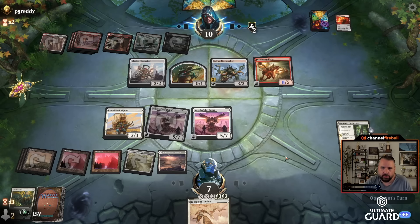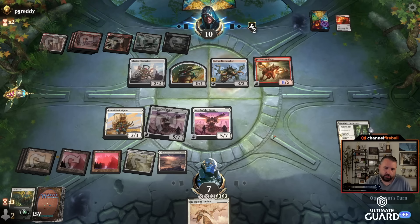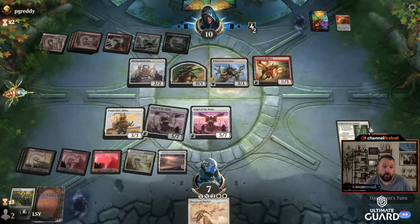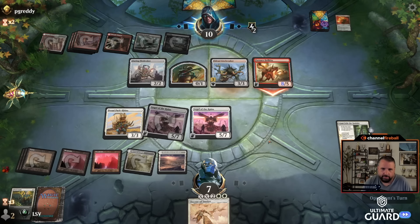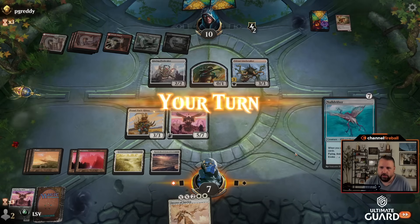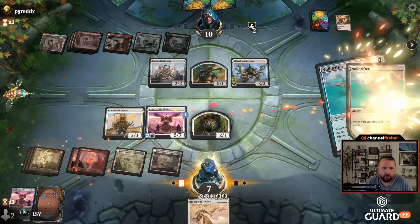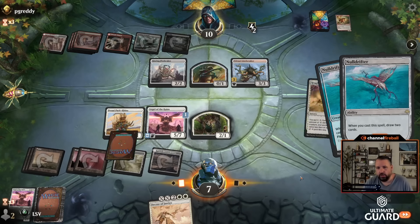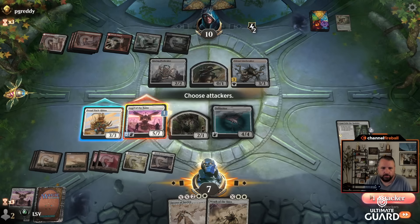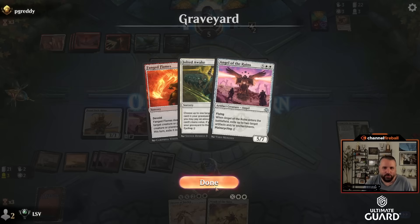They're supposed to attack — it forces the trade. At this point they're going to have to block, so if they don't attack here they're giving up their attack anyway. They have to attack. I'll block — the Angel gives vigilance, so it can just chill. I'm going to cast Null Drifter. Seems better than making one Angel token. Hit with the Angel — Angel of the Ruins is doing some work here. This is just straight good red-white control action.